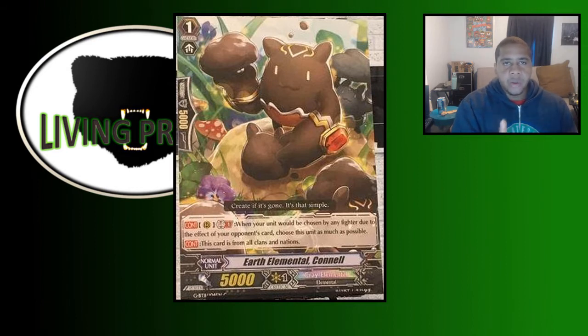That also means they have to use bigger guard to protect themselves from that attack. With Hetero Around now restricted to one, it becomes a much more precious commodity for the Gear player to time up. If we lay down Connell preemptively we can stop them and kind of get around our main weakness against the Gear Chronicle matchup.